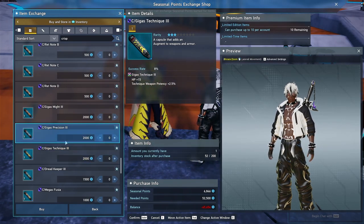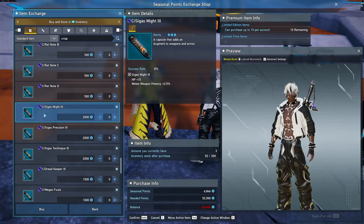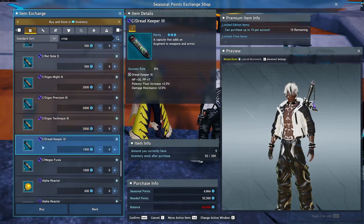Gigas Might is worth it. Gigas Precision is garbage. Gigas Technique is worth it. If you're a precision class, unfortunately all of your stuff is very cheap, but it's definitely worth picking up Might and Technique — those are worth about 50K apiece right now. Dread Keeper for some reason is still worth a good amount and is still very useful defensively. If you want a defensive option for your augments I'd say just get Dread Keeper — and if you're just looking for money it's decent money too.